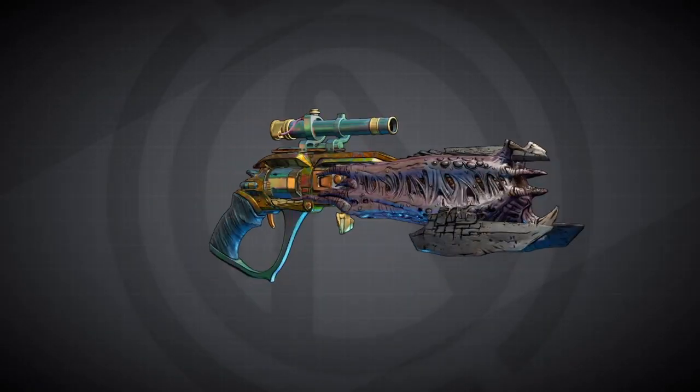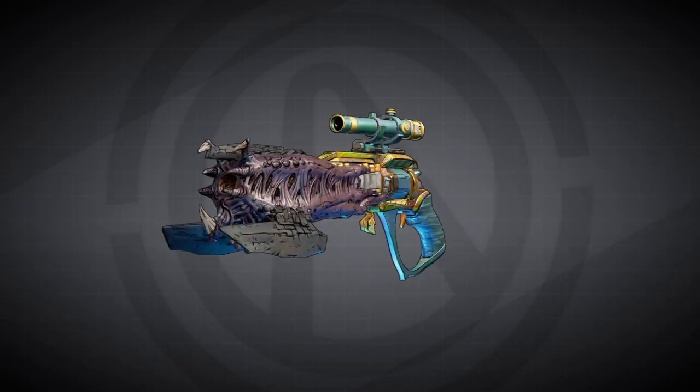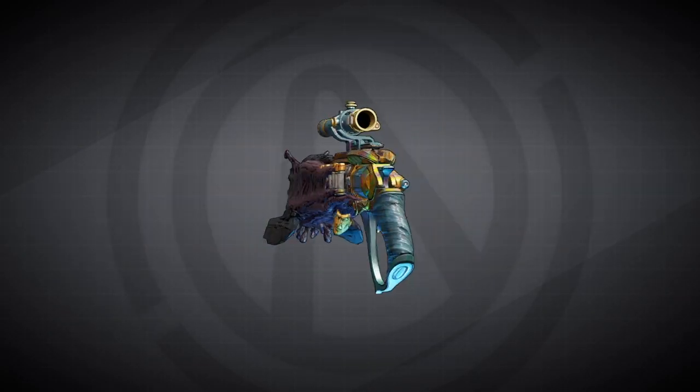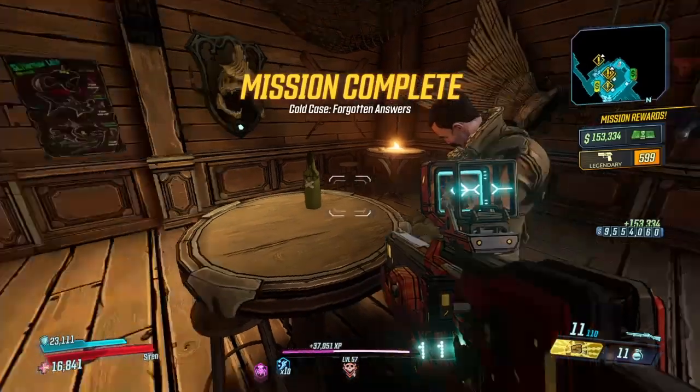Hello guys, welcome back to Jumper Borderlands video. This is how to get the 7th Sense. You have to have the 2nd year of Guns and Tentacles DLC. The way you get this one is you gotta do 3 side quests, and at the end of all 3 side quests you get the gun.